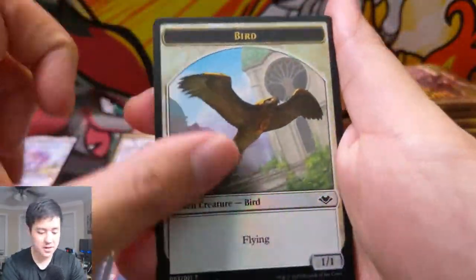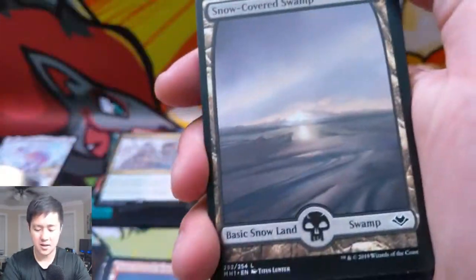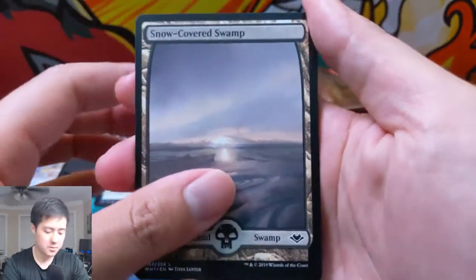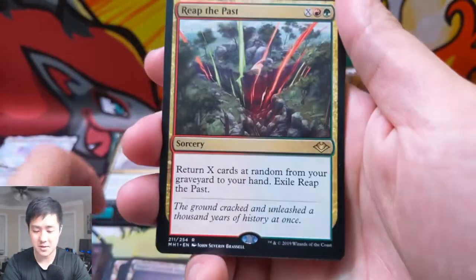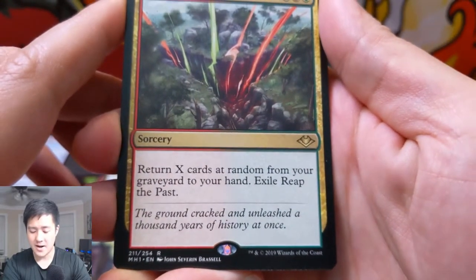I do like these foil tokens. I was really happy to get the Marit Lage one even though Marit Lage isn't even in this set — well I guess there's like a Marit Lage card but it's not like Dark Depths. Reap the Past — this is an interesting card: return X cards at random from your graveyard to the hand.